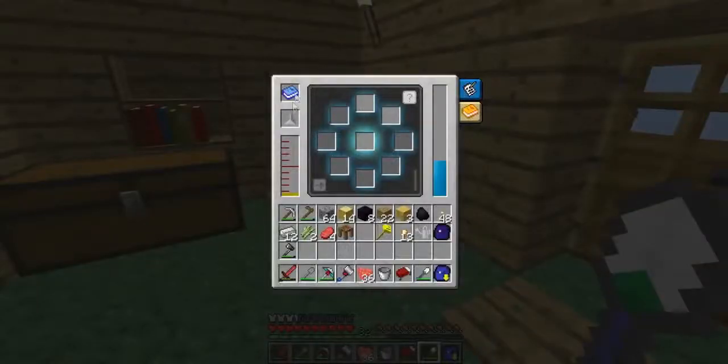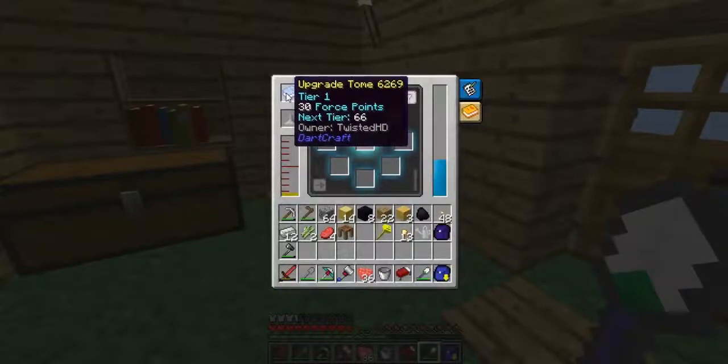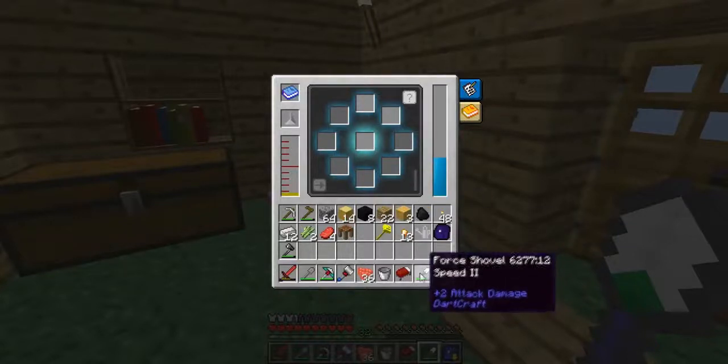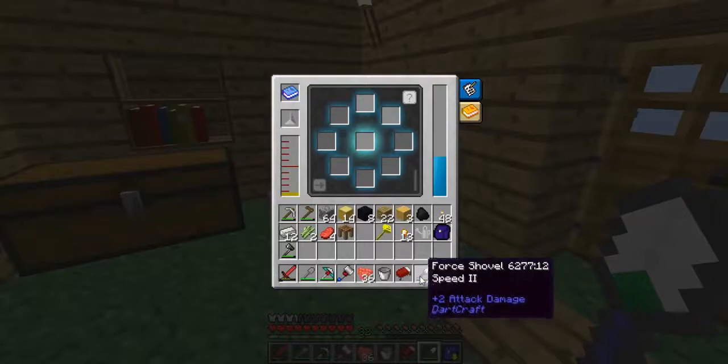If you shift right-click on it you can see it says 'next tier: 66 points.' If I go to the next tier using coal, it becomes a heat shovel — then you can auto-smelt stuff. If I mine sand, for example, it will give me glass instead of sand. Isn't that awesome?